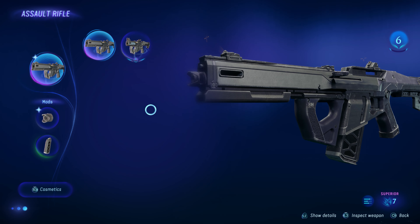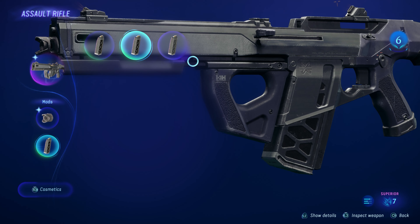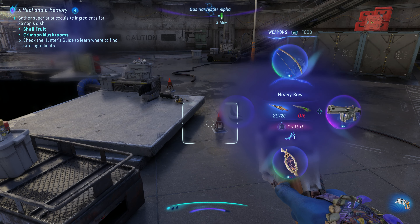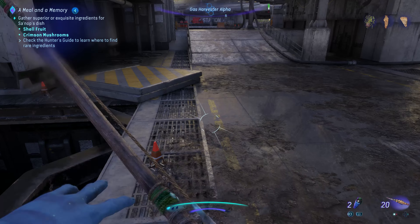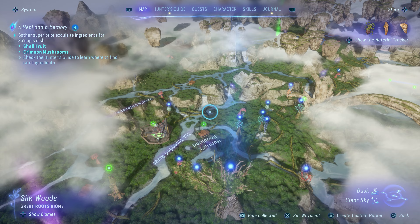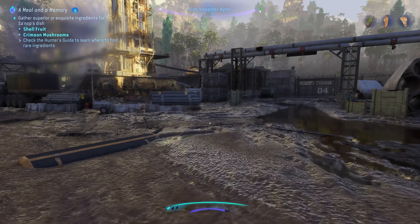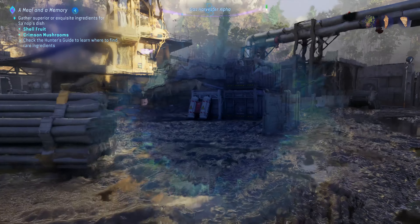That's shotgun two — assault rifle, I meant, forgive me. This is doing a six percent damage bonus. Fair enough. Now I wanna equip that. We do wanna do multiple things — we wanna collect the honey, and we want to collect some wood. That is what I would be loving to do today.